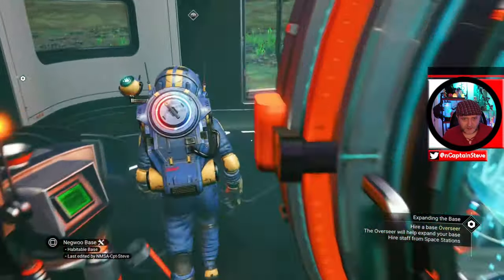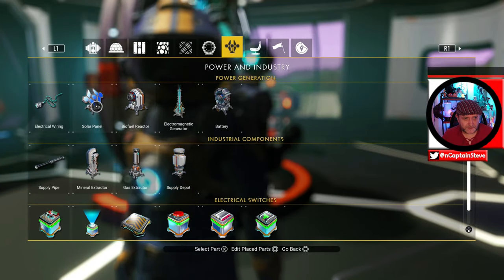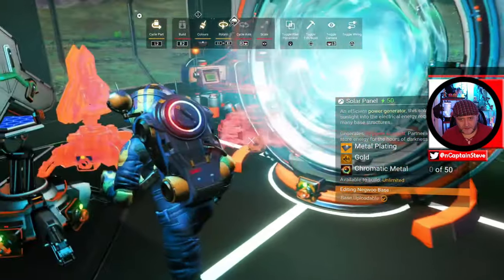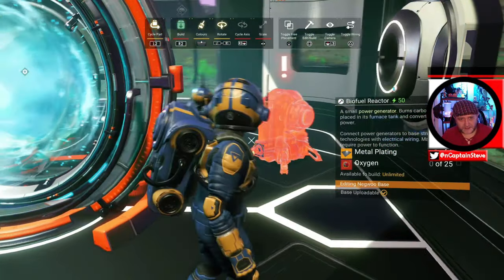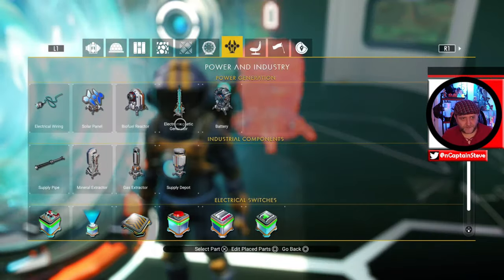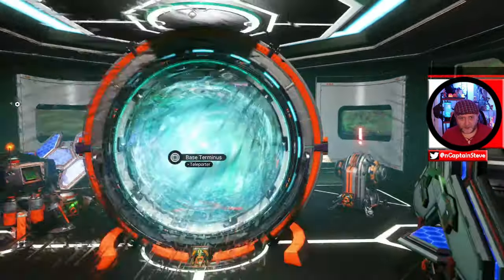We've got our little base computer in there. I'm going to put in a couple of solar panels and solar dishes, and a biofuel reactor — I'll put in two of those, plus a battery and one more solar cell. So we've got all that in there. That works quite nicely.